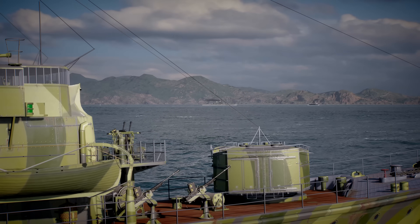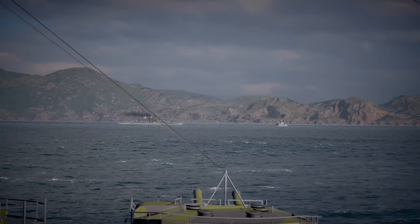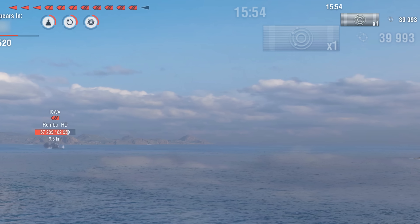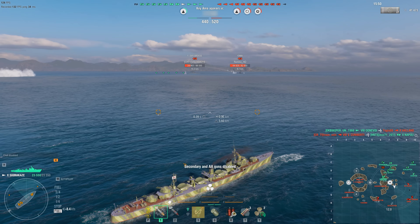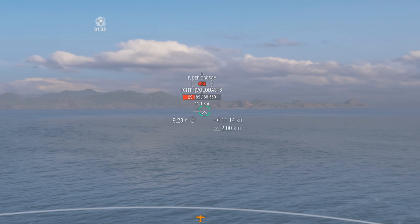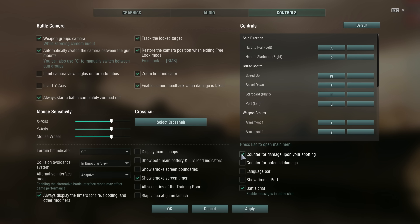Noticed a retreating target while playing a destroyer or light cruiser? Before hiding behind a smoke screen, take a look at the counter for damage upon your spotting. It might be the case that you're spotting the target for your team. As soon as you hide behind a smoke screen, the target will disappear. Make sure to enable this counter in battle. You can do so in the Controls tab of the game's settings.